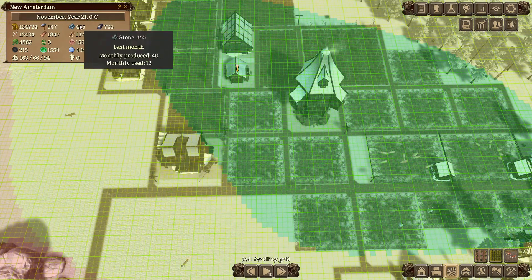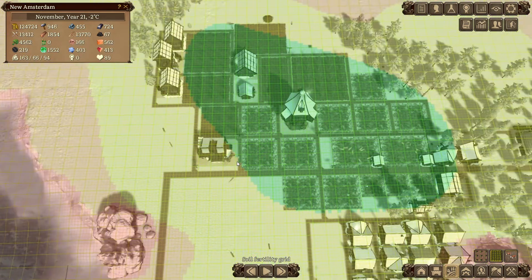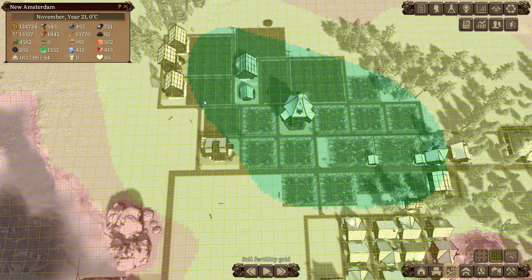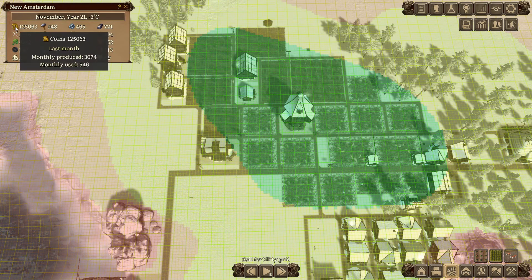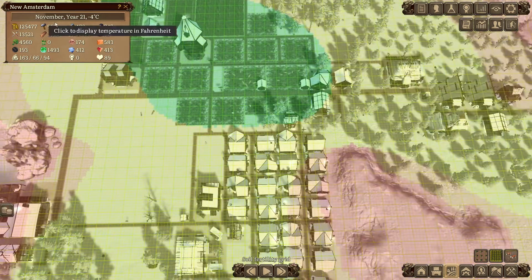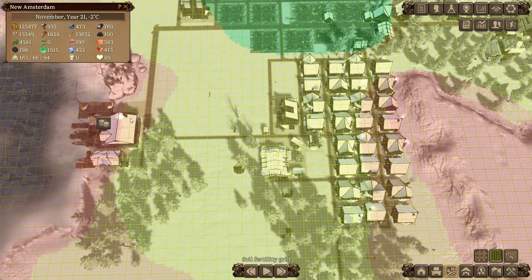All in all our food seems to be doing pretty fine now - we're back up to 13,000. And firewood is not a problem surprisingly, considering we honestly haven't looked at our lumber production at all for the last 4 or 5 in-game years. All in all we seem to be doing pretty fine.